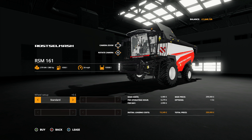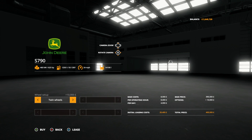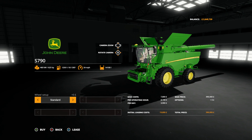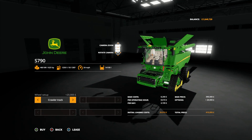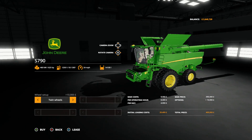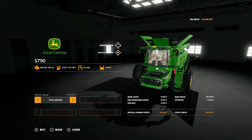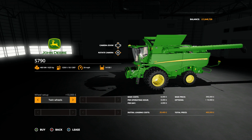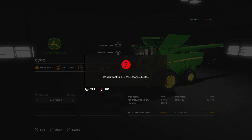But for today I think we are going with the John Deere S790. Just the wide tires will do us - I don't think the crawler tracks look particularly nice on the harvesters. Twin wheels would give it extra support for the long wide headers. So yeah, 400,000 pounds - I think that is going to be the one. We're going to purchase that. Right or wrong, let us know in the comment section down below.